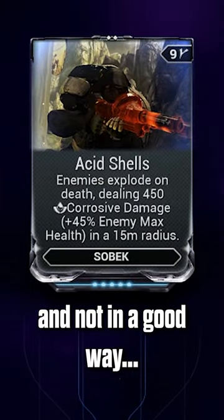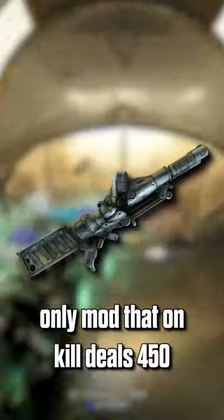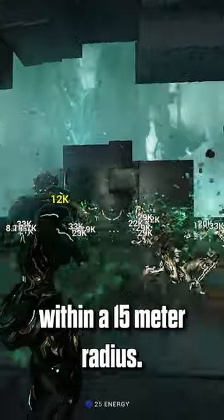Acid Shells is broken, and not in a good way. Acid Shells is a Sobek-only mod that on kill deals 450 corrosive damage and 45% enemy HP within a 15 meter radius.